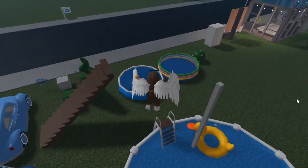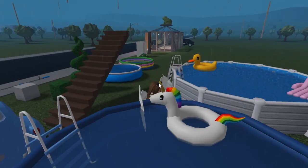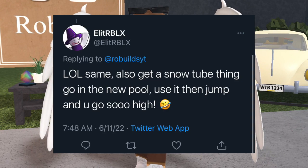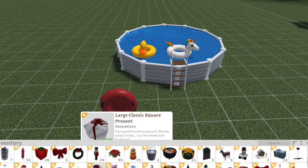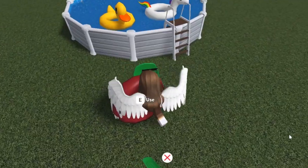So that's all of those, and I think that's everything. This is a fun update — I really love all the pools, it's a great variety. I love the floaties; I was waiting for a unicorn floaty and had a feeling we'd get one eventually. And the car — oh my gosh, that's definitely my favorite thing. I was told to get a snow tube from the winter update, put it in the new pool, use it, and then jump to go super high — so we're going to try that!